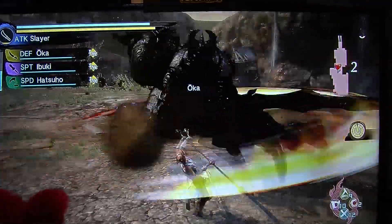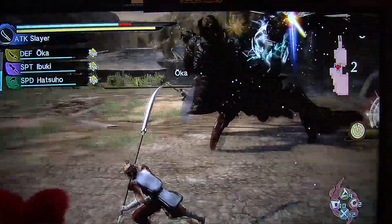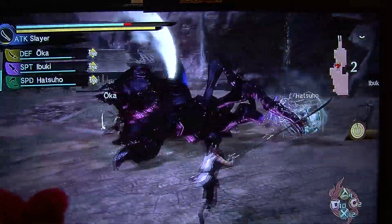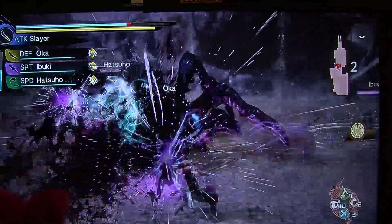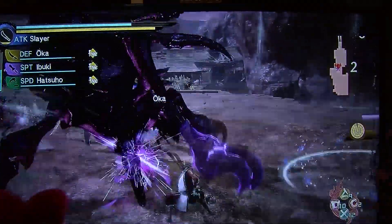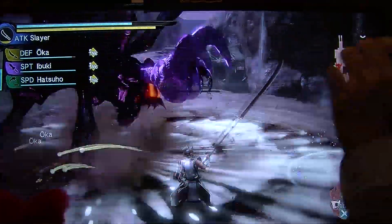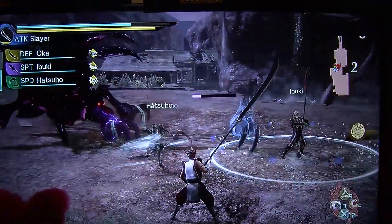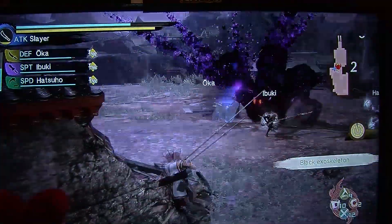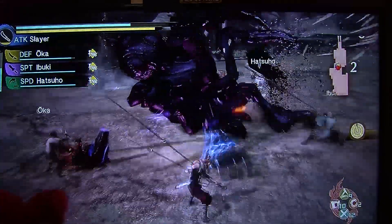By having your party members close by, you can see the link lines appearing around you. Once you execute the Destroyer move, you can see different body parts being attacked simultaneously. As you can see, several parts of the body have now detached, and you need to purify them again to make sure the Oni doesn't reproduce that body part.